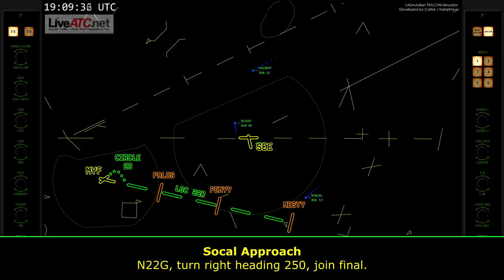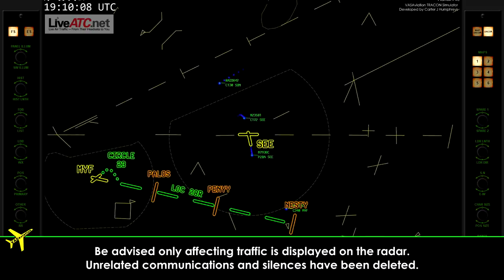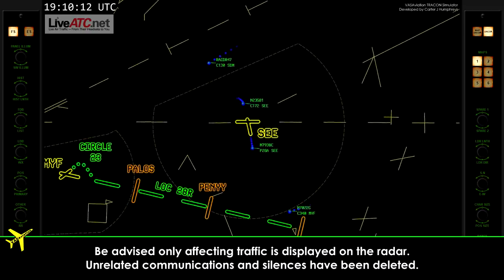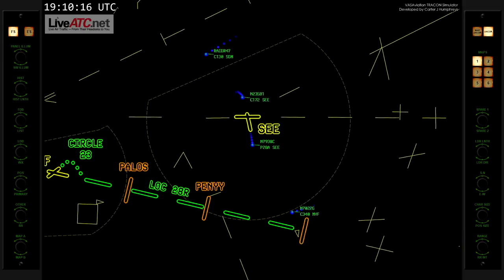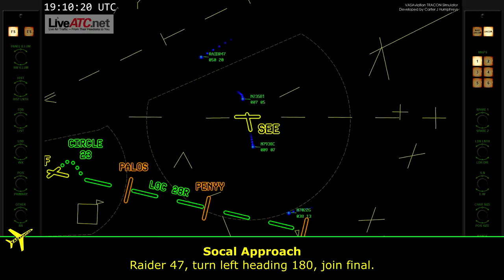2-2-Golf, turn right heading 2-5-0, join funnel. Readback: 2-5-0, join funnel for 2-2-Golf. 2-5-0, join funnel for 2-2-Golf, turn left heading 1-8-0, join funnel.